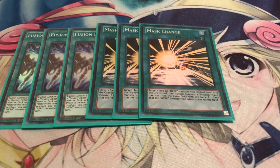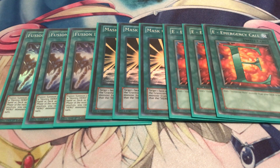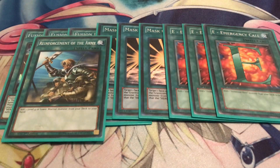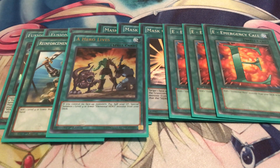I decided to bring E-Call back to three - I was running it at two for a while, but I found a way to fit in some other strategies and I definitely want to see Stratos as soon as I can. If I open with Shadow Mist I can search out Solid Soldier to get a free Mass Change on board - that's the only reason I bumped it back up to three. It also searches for Honest Neos. One ROTA of course - A Hero Lives. If that card came back to three, Liquid Man and Solid Soldier would become far more consistent, so let's hope Konami gives us A Hero Lives at least at two.